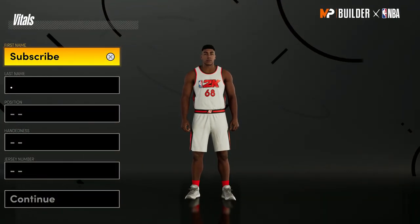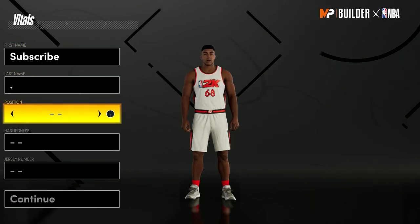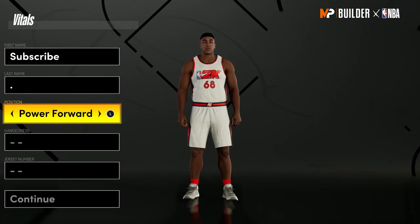What's up guys, it's Josh back with another video. Today I'm going to show you guys the best center build in NBA 2K21 next gen. If you want to make this player for the park, you actually want to make it a power forward, because even though you'll still be playing center, you'll get a lot better badges as a power forward.